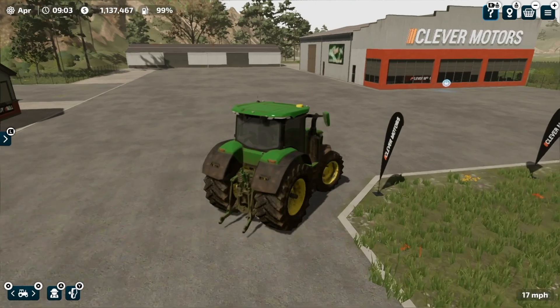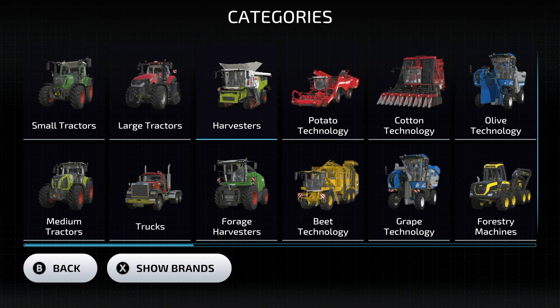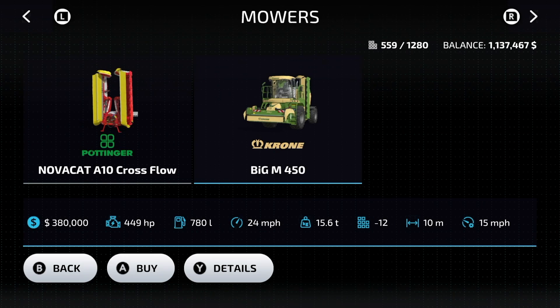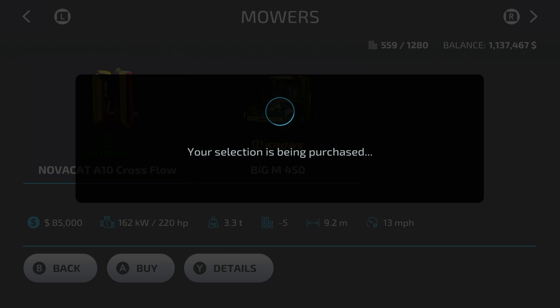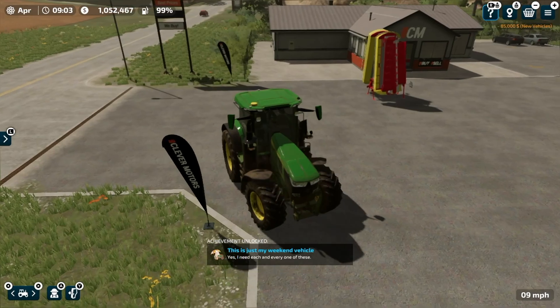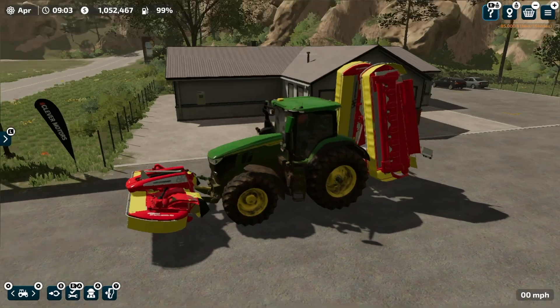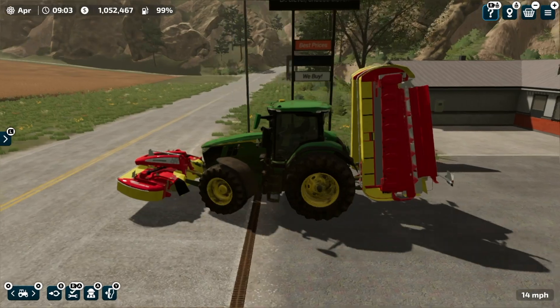There are a couple things we need to pick up, the first being a mower. We have the Chrome Big M, however that is 380,000. For 300,000 less we go with the Nova Cat — and that's what we're gonna go with. This is just my weekend vehicle — I need each and every one of these. Okay, so this is the first piece of equipment we need.